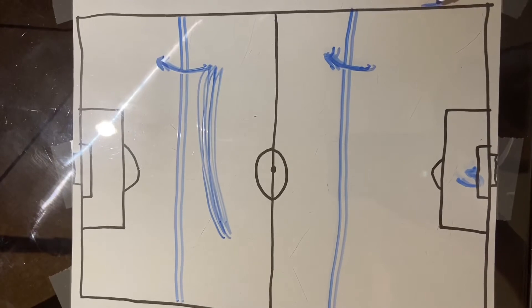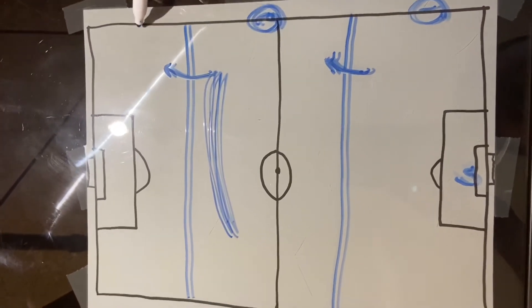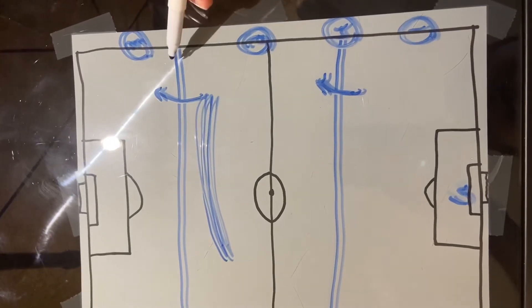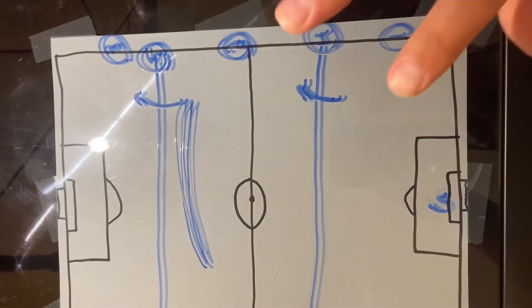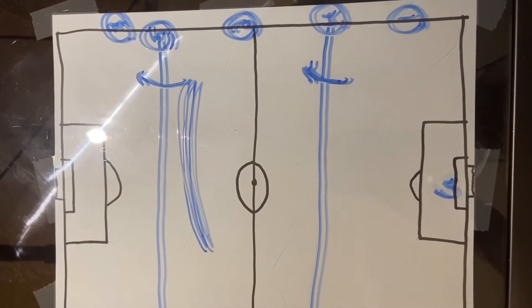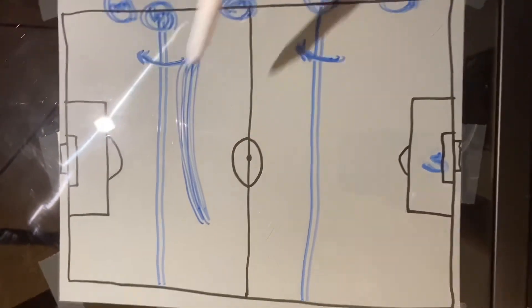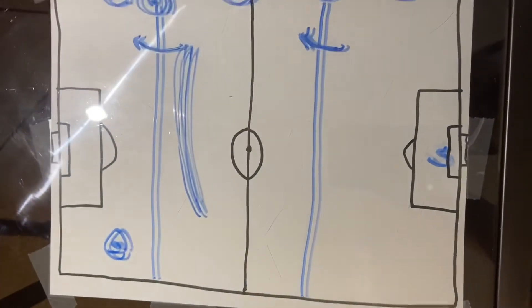So let's think about that. Zone number one is the defensive third, zone number two is the middle third, zone number three is the attacking third. Then we have another moment of the game — the transition from the defensive to the middle third. And part number five, the transition from the middle third to the attacking third. So there's five moments of the game right there, five practices that we could have just when we have possession of the ball.